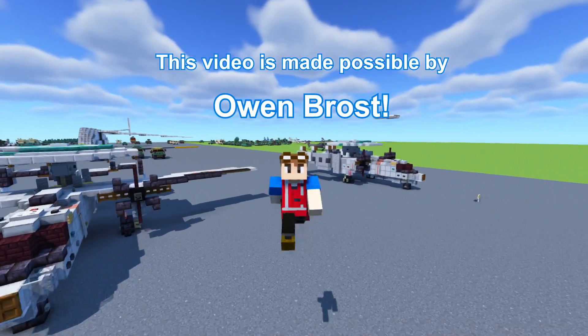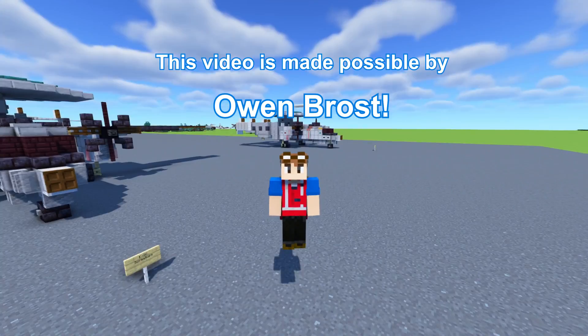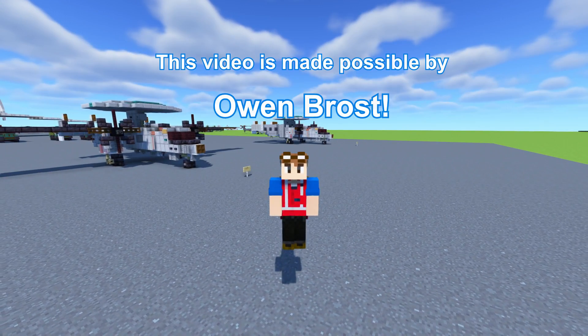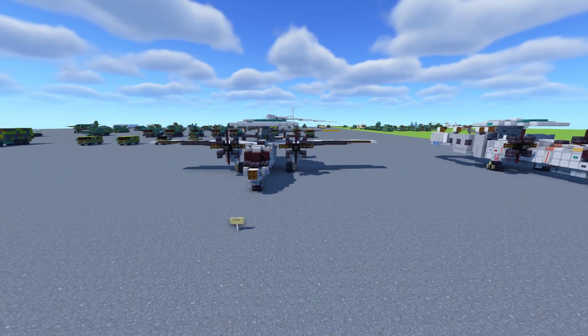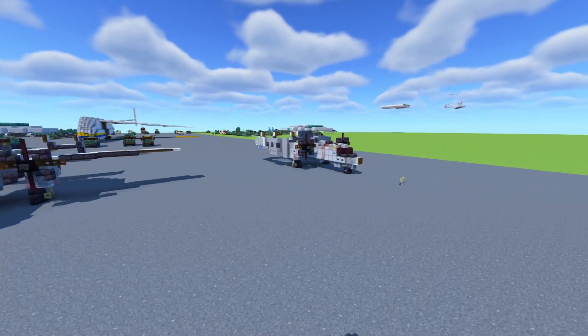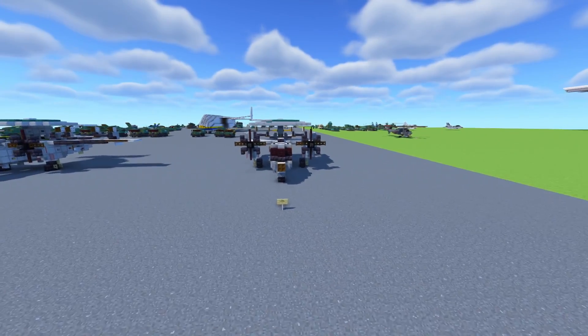A huge thanks to Owen Bross for commissioning this build — YouTube ad revenue alone cannot sustain this channel doing tutorial videos. For the dimensions: it's 9 blocks tall, 27 blocks long, and the wingspan is 37 blocks wide. The folded wings version is 17 blocks wide.